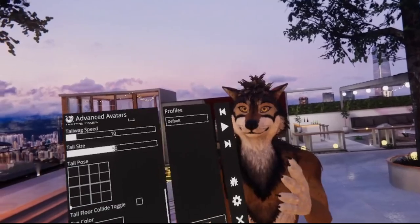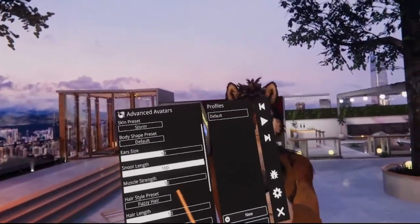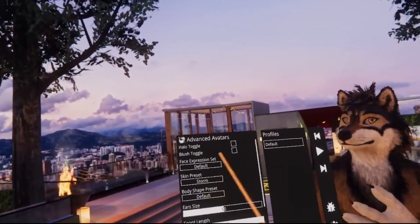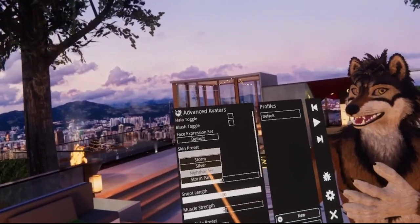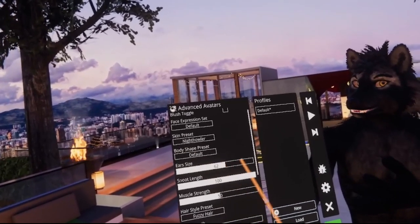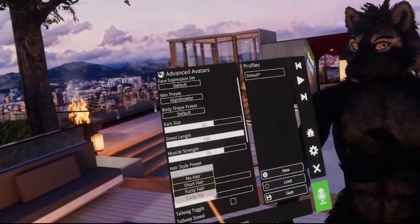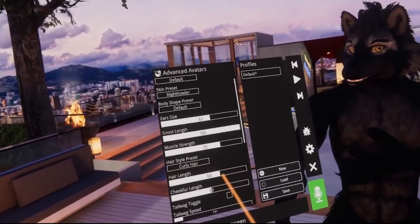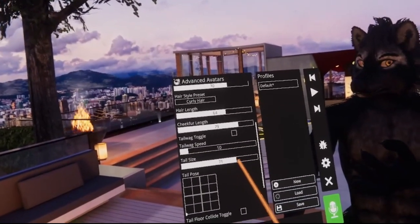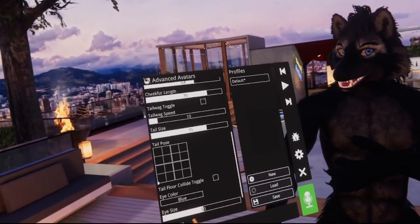Now the custom parameters are visible on the left. They look a bit different from VRChat, but let's change some of them: change the skin, increase the ear size, the muscle strength, the hair style, maybe also make the cheek fur longer, adjust the tail, and also change the eye color to blue.